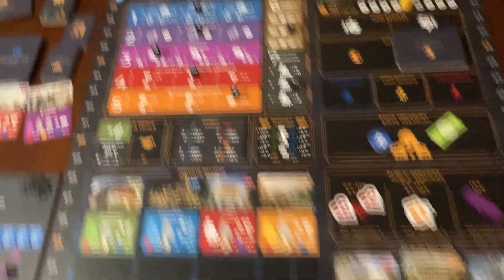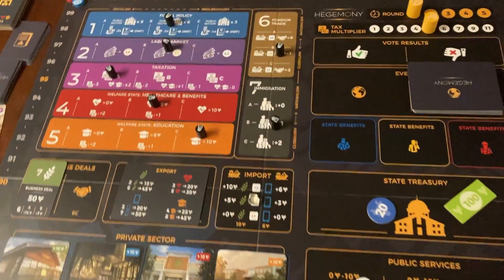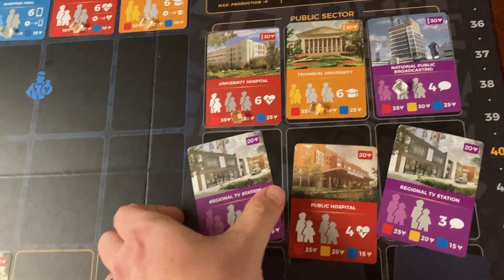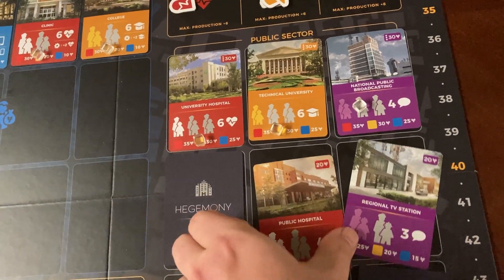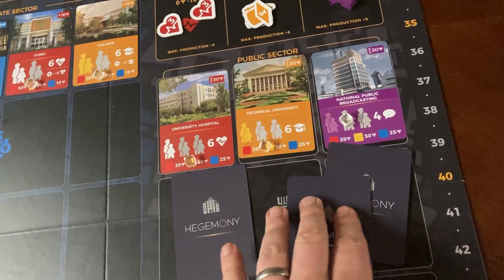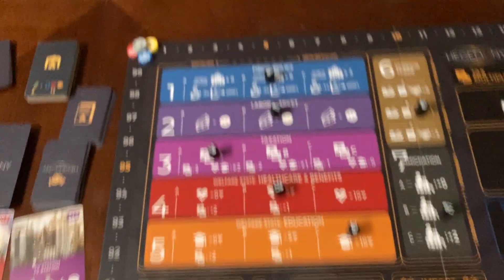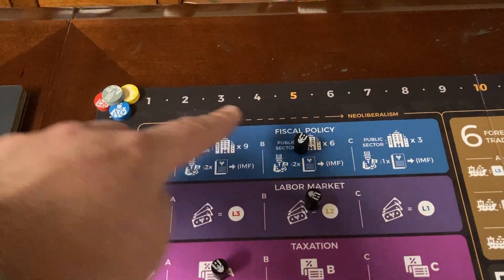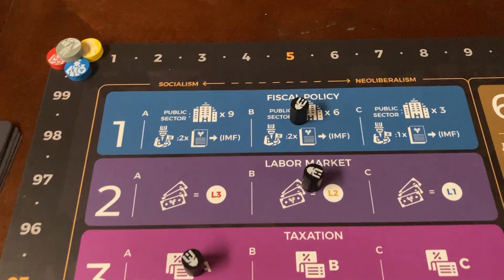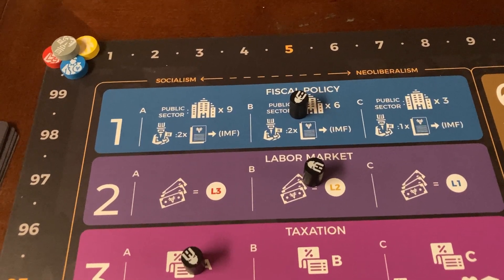On the flip side, if we were at B with six companies and had to go down to three, they would be selling those companies and making the money back that they had paid for them, getting more money into their treasury. Same deal with nine companies — if you move to A, they would have nine companies. The state would have to pay for those, but would get money if the policy moves to the right.